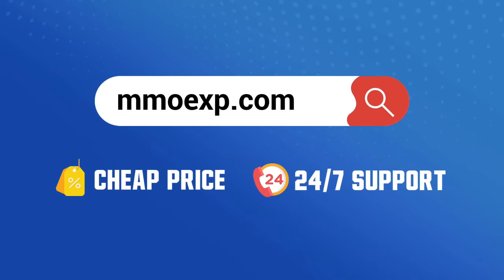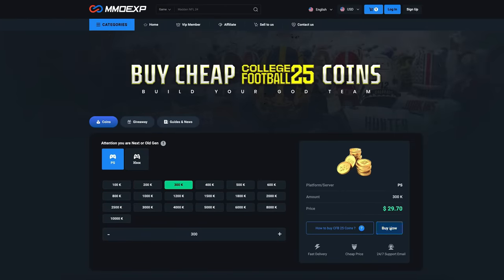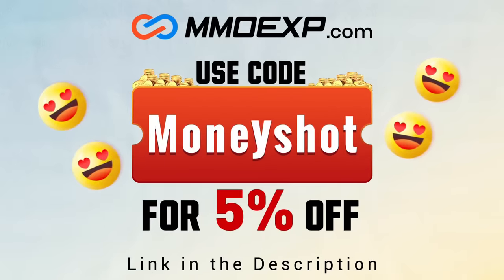If you guys are looking for fast, cheap, reliable coins for your College Football 25 team, check out my coin sponsors at MMO XP and use discount code 'money shot' for five percent off your order — link in the description below.